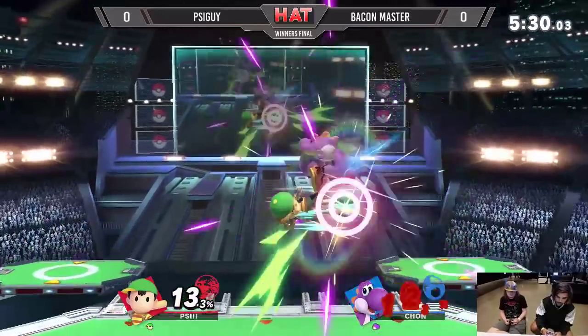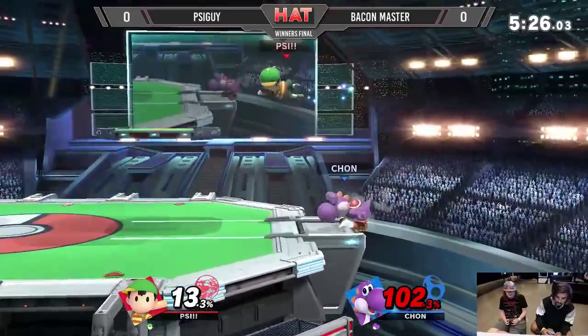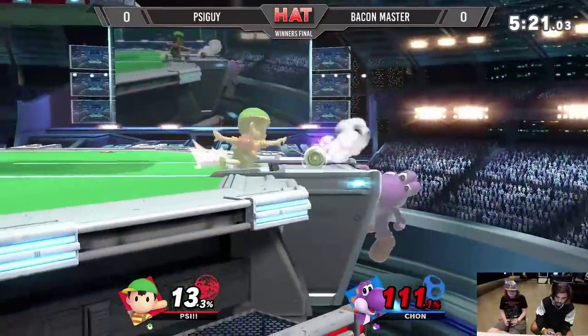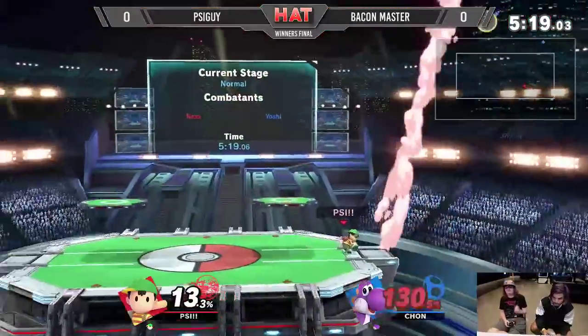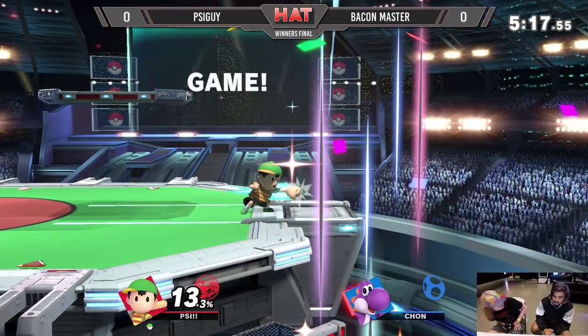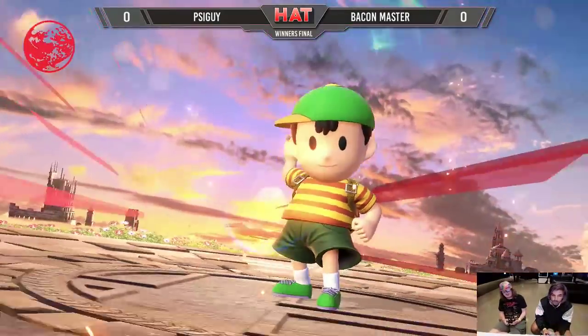Psy Guy throwing out the thunders right here, doing a good job trying to keep Bacon Master off stage. Psy Guy is looking to take this game one. Bacon Master doesn't seem to be respecting the right parts of Ness — speaking of which, going right into a smash attack — one thing you don't want to do against a Ness main. Unfortunately, game one goes to Psy Guy.